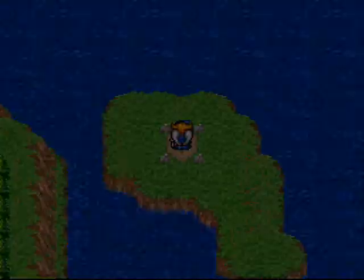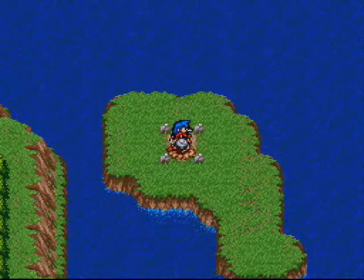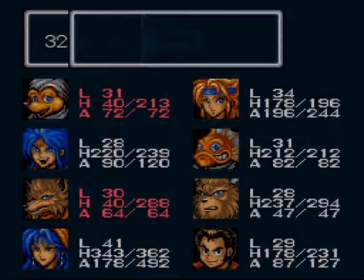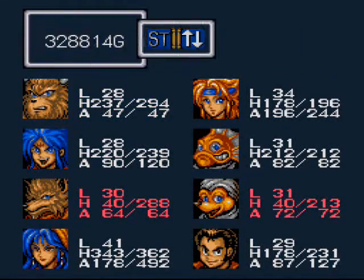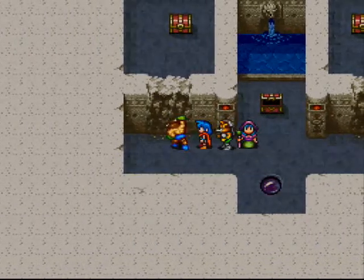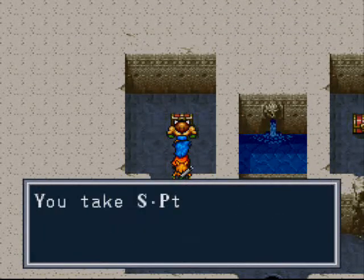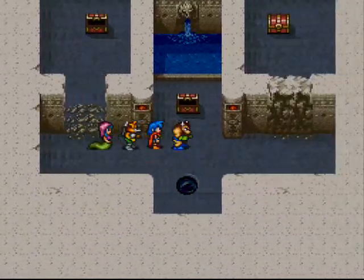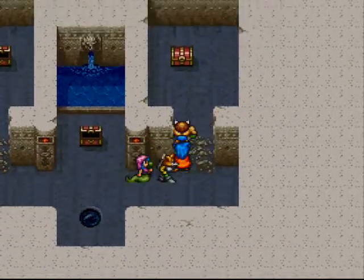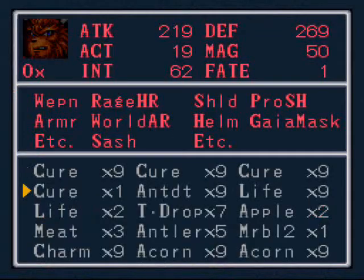Looks like another digging spot for Mogu — why don't we check it out? What do we find in here? Well, first we're gonna have to get Ox in the front of the party! We get a Cur, a Vigor Potion — we'll be putting use to those potions soon enough! Get a Strength Potion, and in this chest over here... we get another Sash! And we want to equip that on Ox!